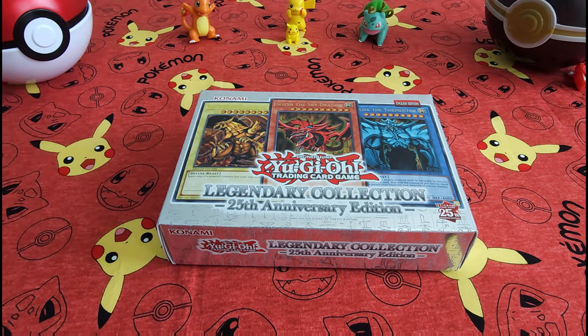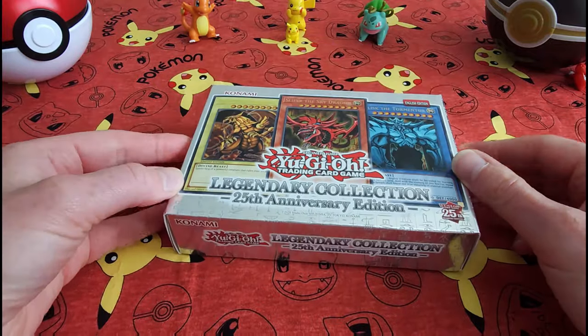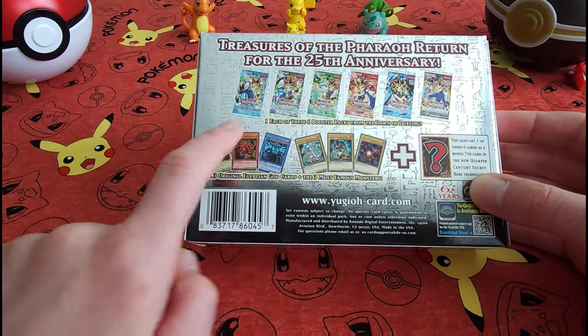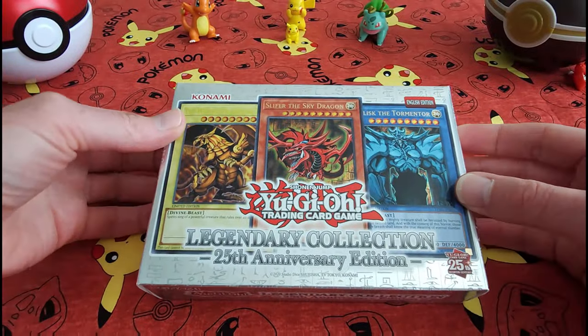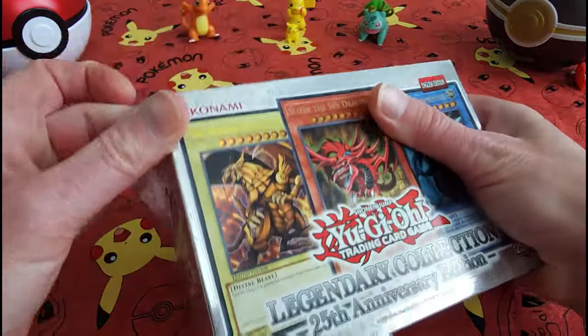Hey everybody, welcome back — Collectible Card Check here. Today we have this awesome 25th anniversary YuGiOh collection box. We're gonna get all six of these booster packs and obviously all of these cards floating out in the open. Hopefully we'll get something exciting in here, and let's kick it off!